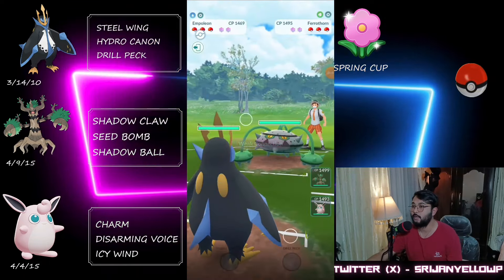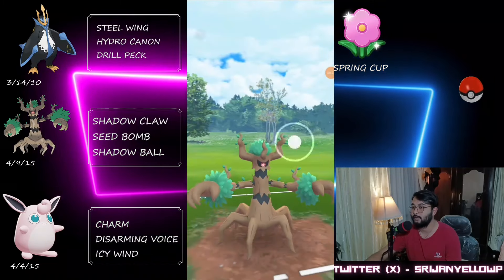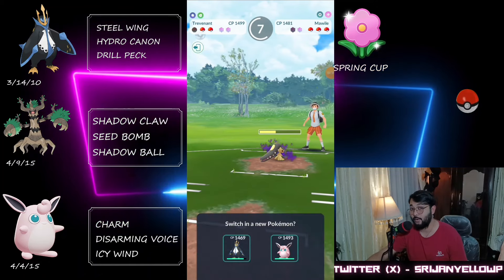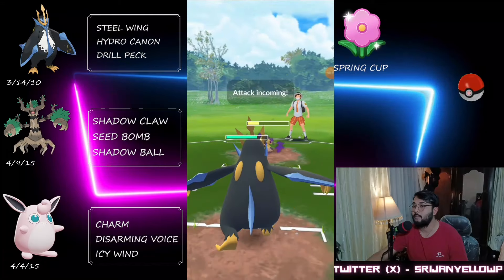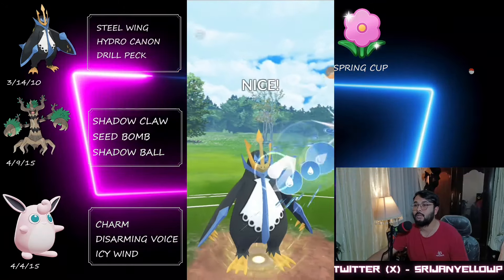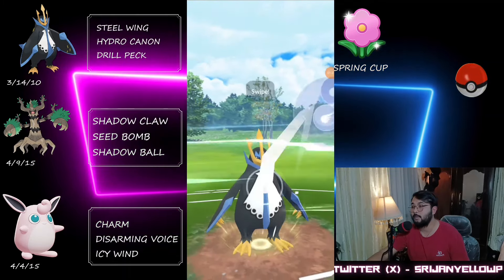Moving on to the first battle — we land Empoleon lead into a Ferrothorn. You might think this team is a little weak against Ferrothorn, but we can handle it. We try to catch their grass move into our Trevenant but fail to do that. I try to bait with Seed Bomb — we can only reach one charge move here because they didn't let us farm more into their Ferrothorn. They had to invest one shield and I come back with Empoleon and decide to eat a move.